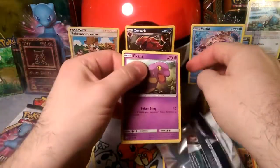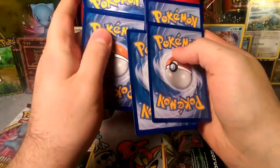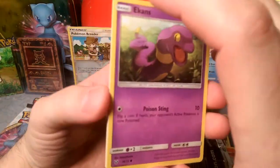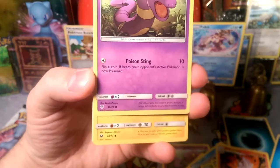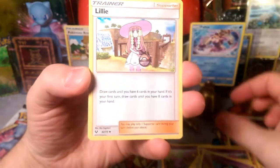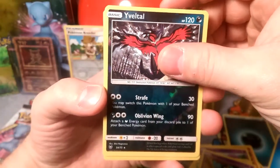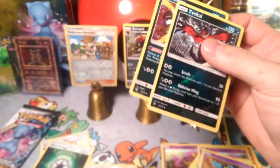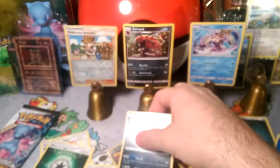Uh-oh, looks like the identical pack — it's an identical pack everyone. One, two, three, and an energy. Energy is grass because we're hoping for Genesect, but it's water. We get another Ekans, another Pikachu, Totodile — this is identical. Something different: Lily, a Pokémon Breeder, Ultra Ball, the reverse is a Rare Eviltor, and our rare is Hoopa. That was weird how the pack was almost identical — it didn't change until we got to the uncommons. We had the exact same commons in both packs.